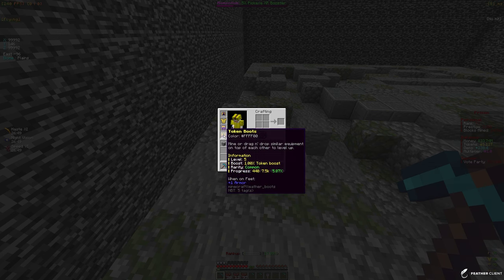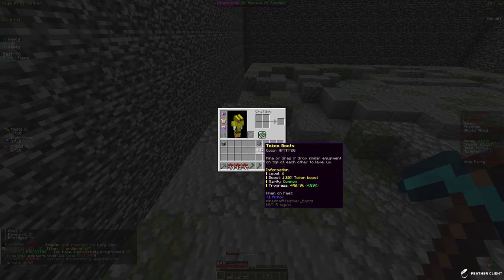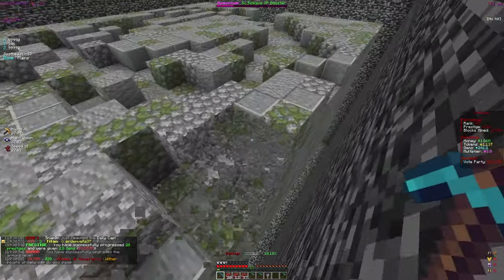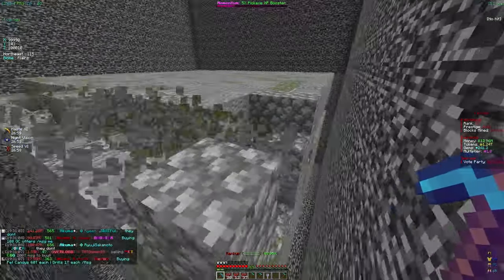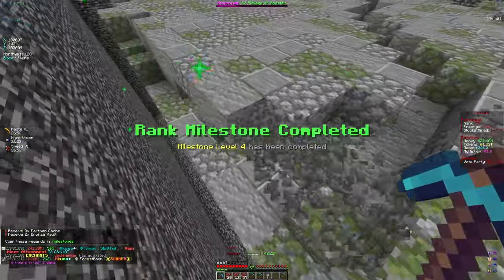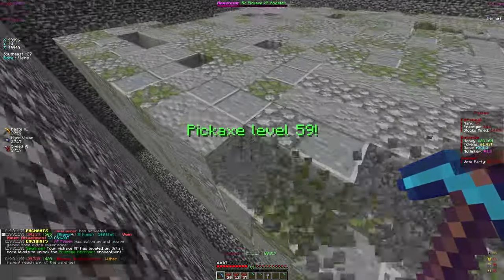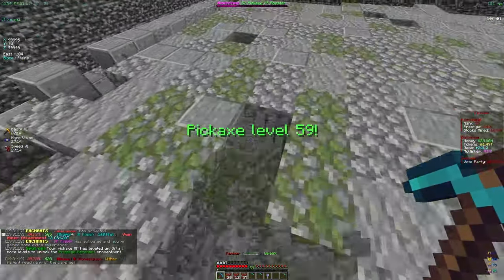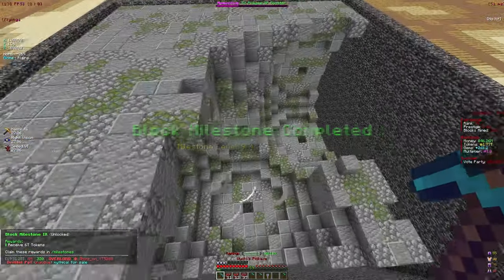The way armor works is once you progress it, it actually boosts your token boost amount. If I apply an armor stone to my boots it goes from 1% to 1.2%, so armor stones help level up your armor. I do recommend getting token armor because it gives you more tokens, and with those you can buy more enchants. The main objective on the server is to get a good pickaxe and rank up fast, so get a good token set and use armor stones to max it out.